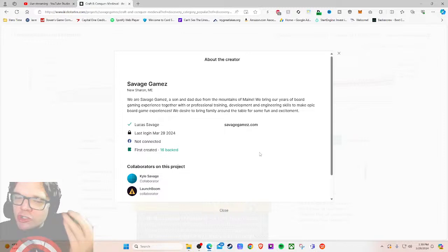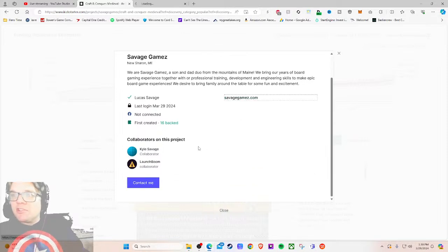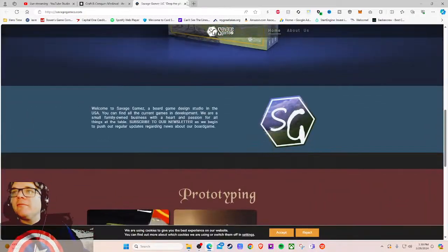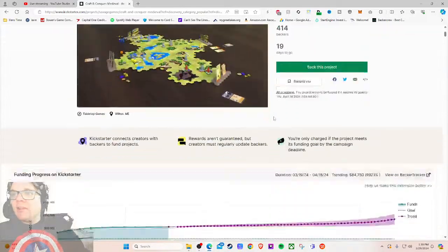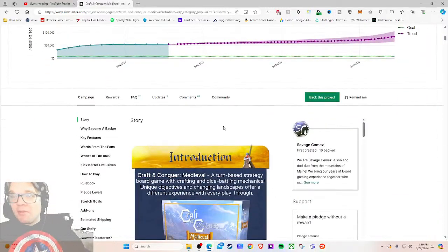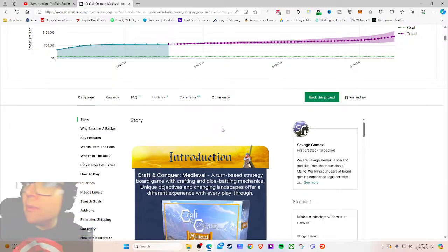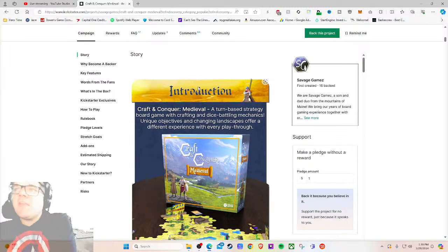'We're Savage Games — son and dad — from the mountains of Maine. We bring our years of board game experience together with professional training, development, and engineering skills to make epic board game experiences.' There's a clickable link to their landing page — it's live, that's all I want to know. They launched and are 600% funded, so I'm guessing they're pretty happy. But I'm still curious why they're sitting at 247th most popular despite being really overfunded.